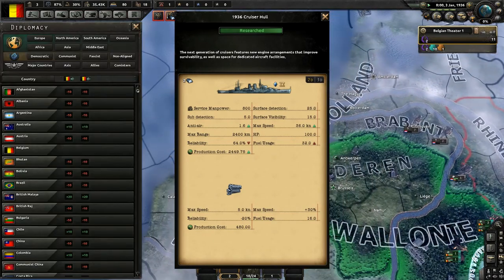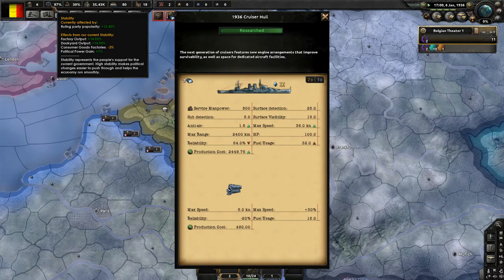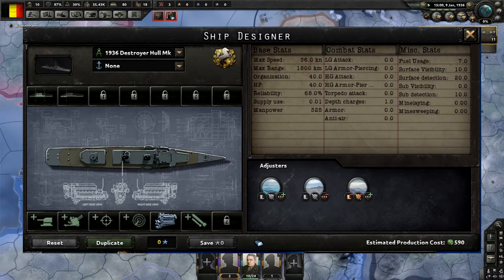With the 1936 cruiser hull, you can see it tells you manpower, base stats, and production costs. Every hull type has a number of slots where you can fit in modules, and pretty much each hull determines what kind of modules you can fit. Destroyers — based off light ship hulls — cannot mount heavy guns or airplane launchers, but can mount depth charges. Battleships, classified under heavy ship hull, can mount airplane launchers and heavy guns, but not depth charges.